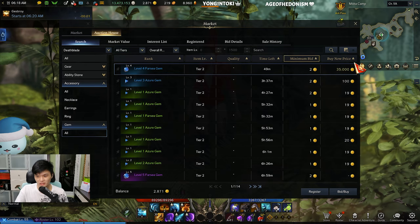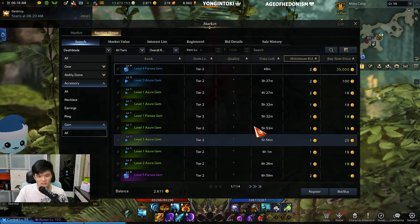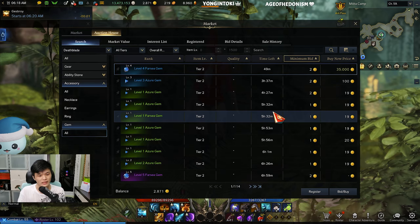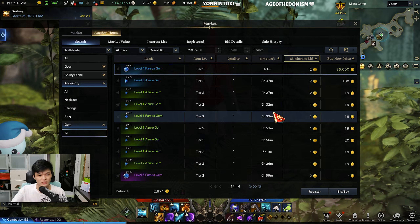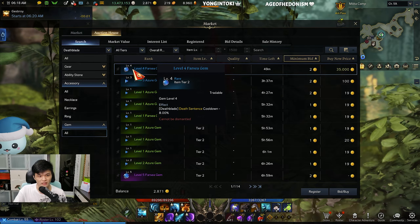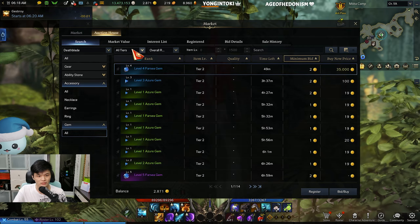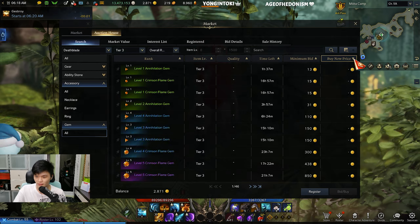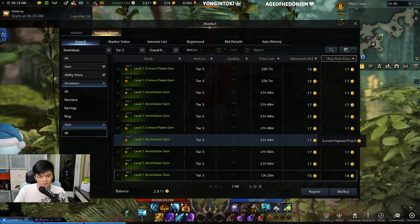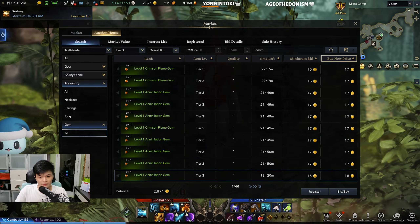Flipping accessories is a little more difficult. Flipping gems works too, but you need to find the right gems — do a lot of research in the market and plan out what gems are worth what, then resell them. Since gems don't require Pheon to buy, gems are a pretty good way to make money, especially tier 3 gems. That's about it for this method — it's very complicated, but if you want me to make a dedicated video about it I can.